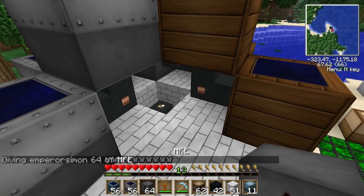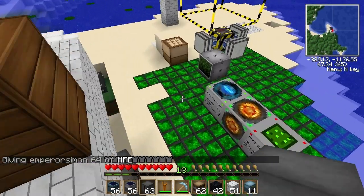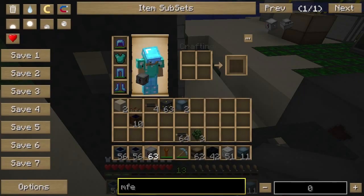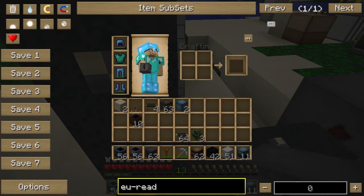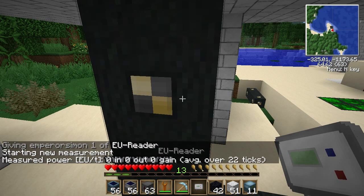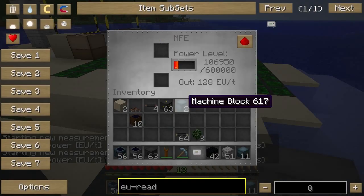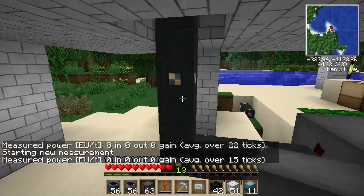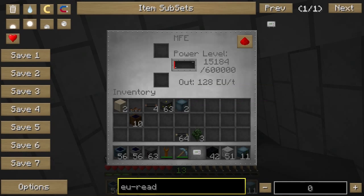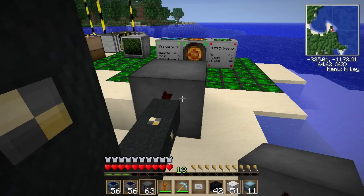What if we try putting an MFE there? It doesn't look like it's doing much. This must be full - that must be why it went. No, it's not full. Wow, it's very empty actually. Okay, the MFE is filling up there now. It's not transferring its power here - that must be because this is on the wrong face.